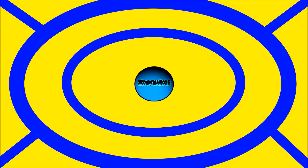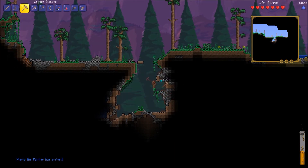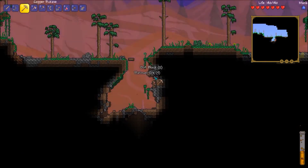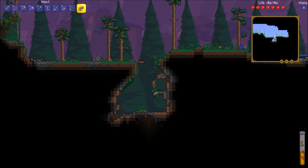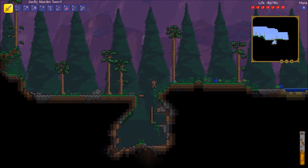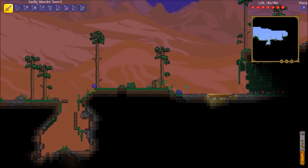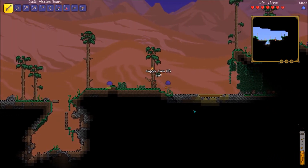We have found platinum ore, which is the equivalent of gold — above tungsten or silver, depending on how you look at it. It's just a small pocket here, so we'll move along and see if it has something important.